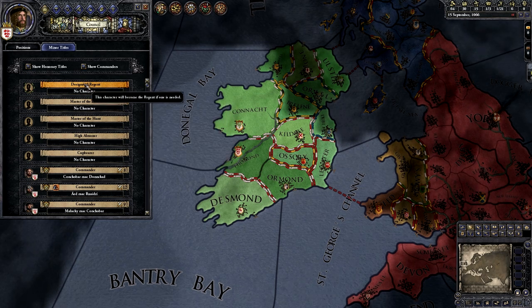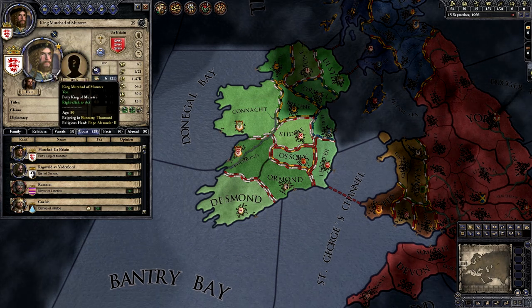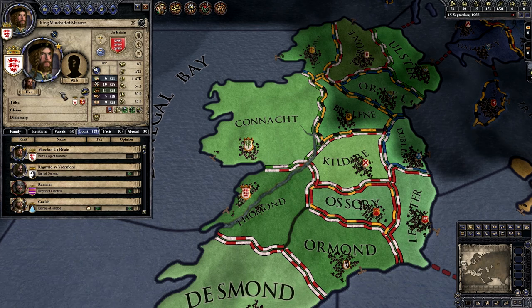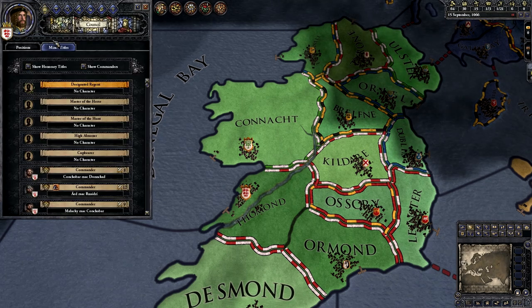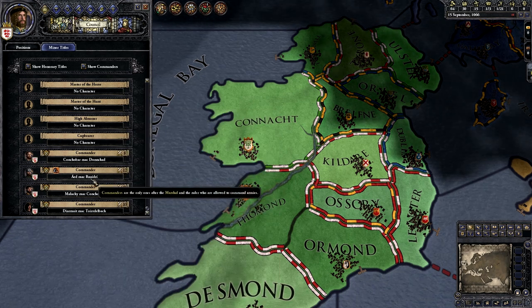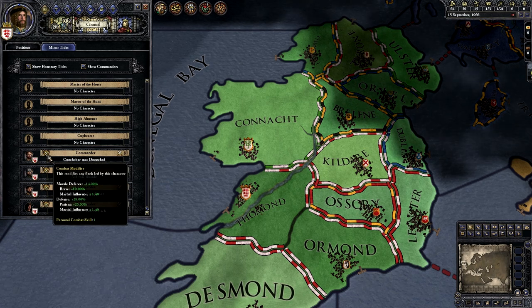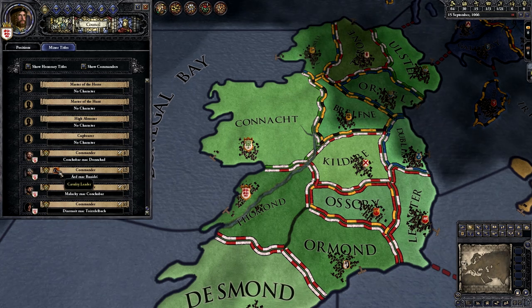We have minor titles that we can assign. The Regent is who will take over if we become infirm, unable to rule, or if we go away on pilgrimage or a trip to Rome, Jerusalem, or a holy site — so we want to pick a Regent who really likes us and will do what we want. We also have commanders: as we raise levies, these men can each lead a division. Once we get into war you can see there are modifiers — some commanders have a better chance leading the center, some the flank, and some are scaredy-cats you don't want.